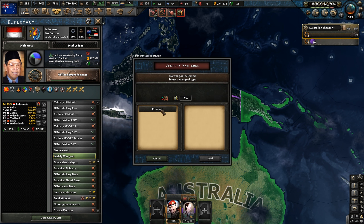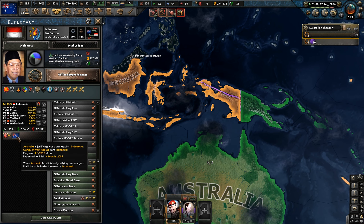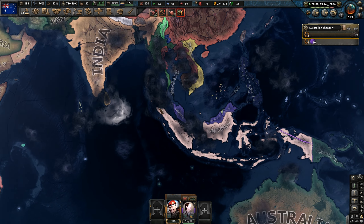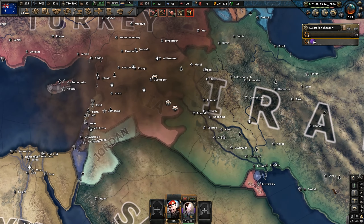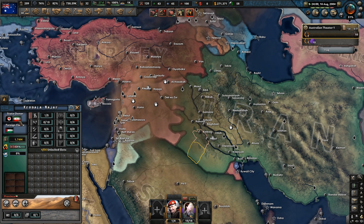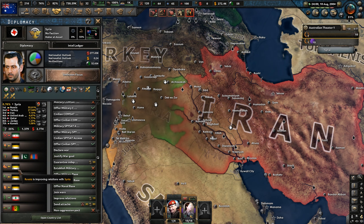Let's do a justification — 200 days. It's currently August 2004, so another half a year. Hopefully we're ready. Oh my god, they're throwing them back as well, the Persians. So the Ruskies are backing them.